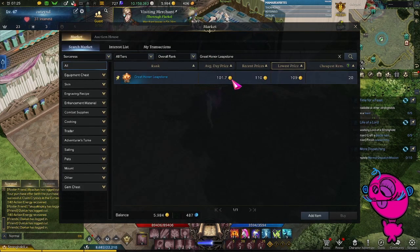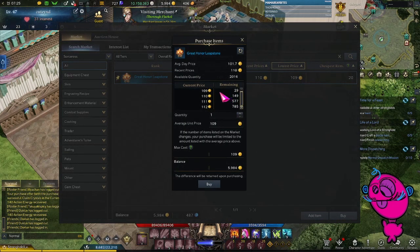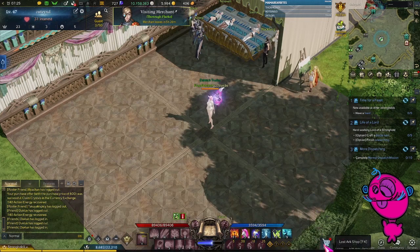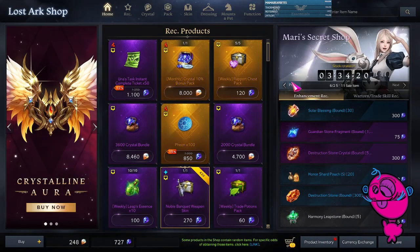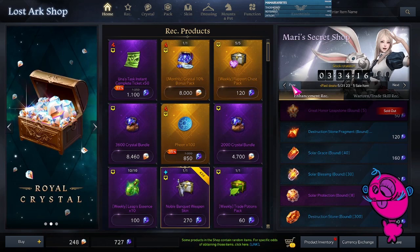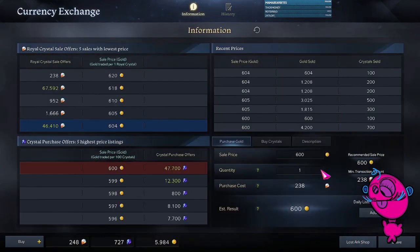Great Honor Leapstones are currently valued at between 109 and 113 gold on my region, which is US West. But if we head into the Mari Shop, we can see that they are five for 50 crystals.